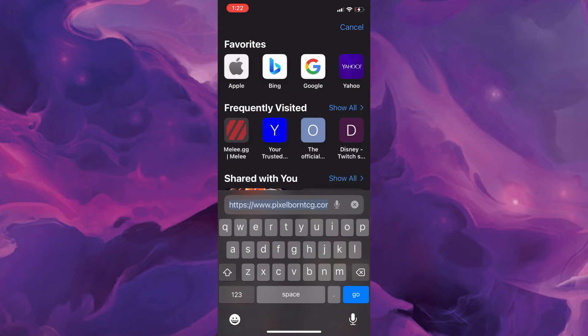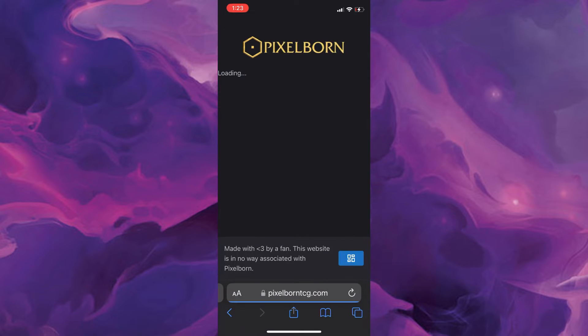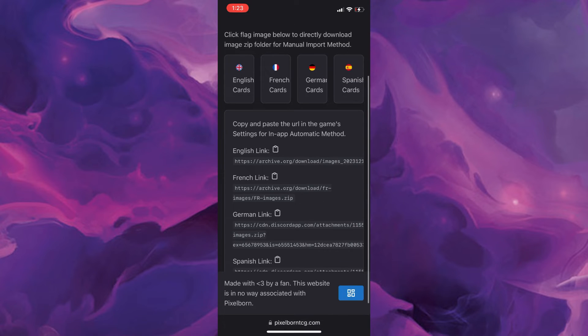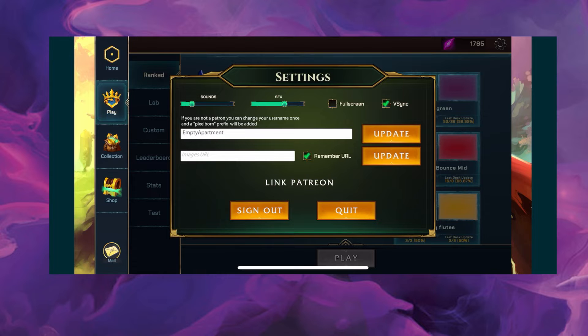Go to pixelbornTCG.com and click on Card Images. You'll see the icon you want to click — that will give you the exact link you need to copy. Just click that icon, then head back over to Pixelborn, click on the settings icon in the upper right, and then paste that link you copied right there.